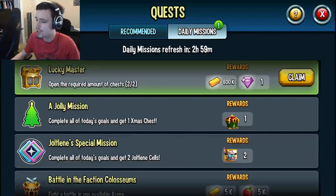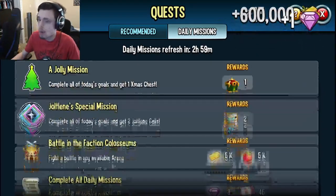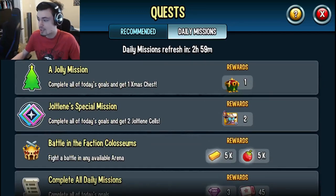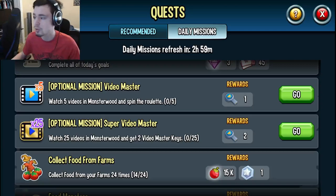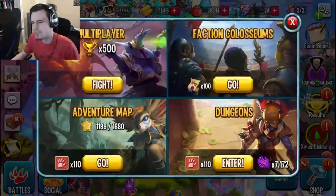The next way is through Daily Goals. Go into Goals and then Daily Missions — you'll actually get a chest if you complete all of today's goals. That does not include the goals marked optional, so there are a few optional missions you don't have to complete, but you have to complete every other mission. Make sure to do every mission every day to get one free chest daily.